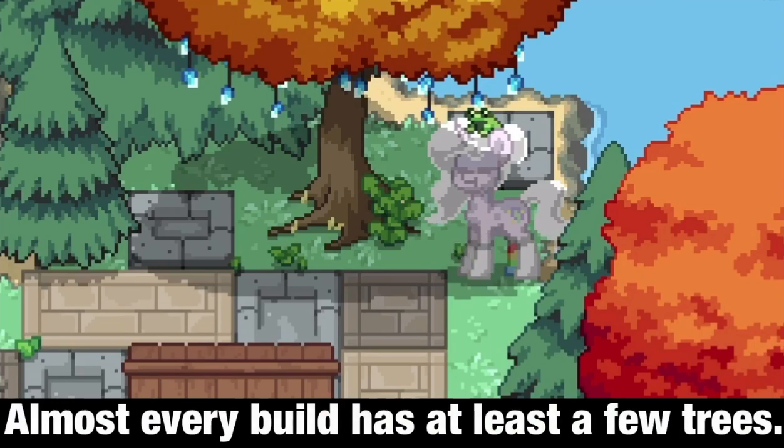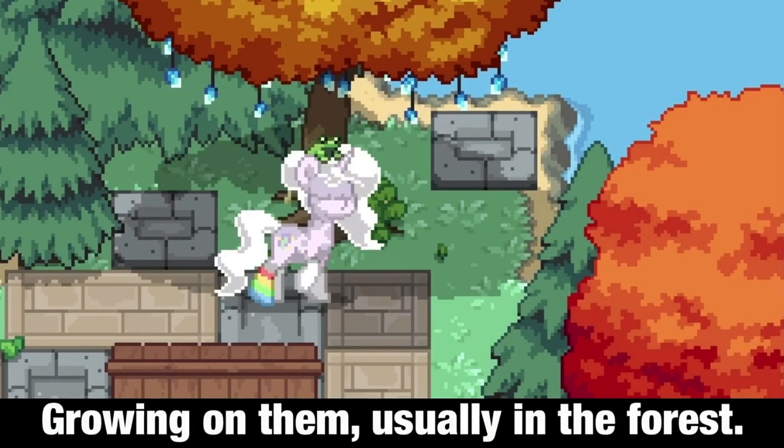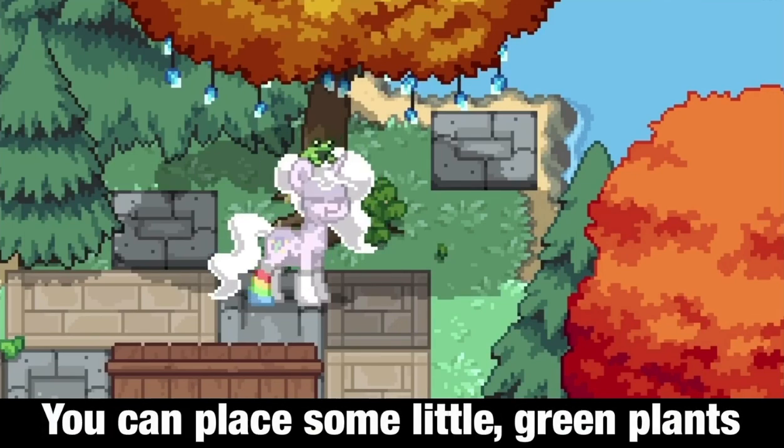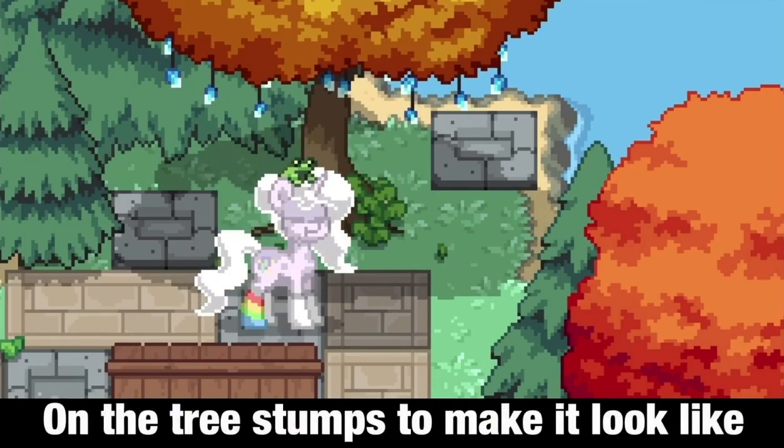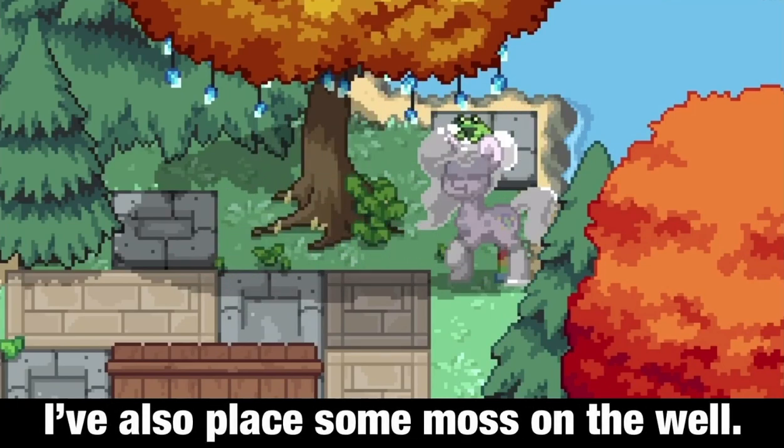Number 2: Moss. Almost every build has at least a few trees. Most trees in real life have some moss growing on them, usually in the forest. You can place some little green plants on the tree stumps to make it look like there's moss growing on them. I've also placed some moss on the well.